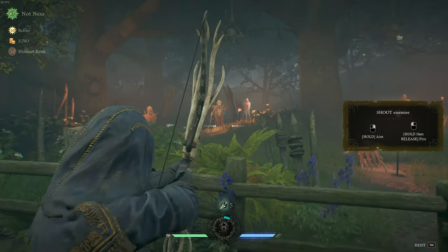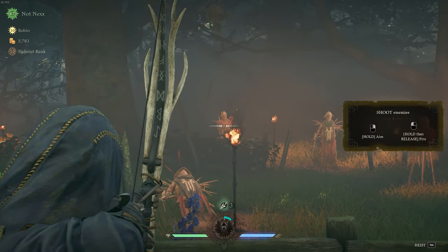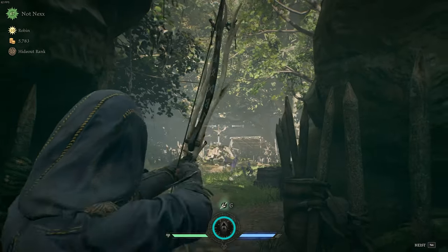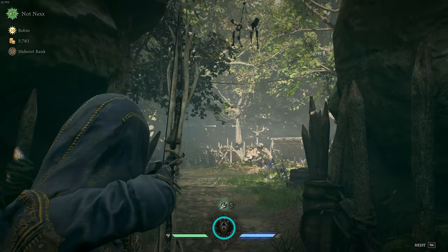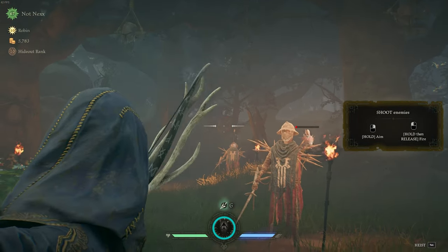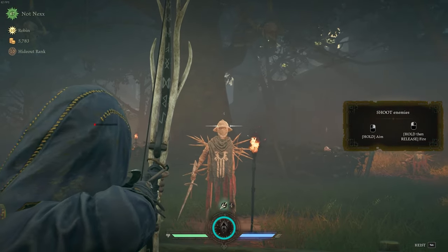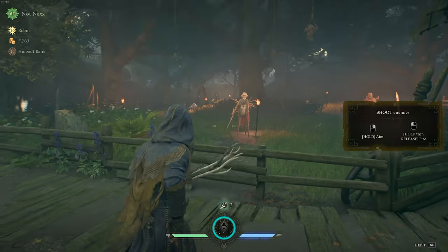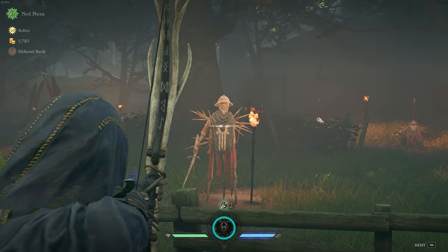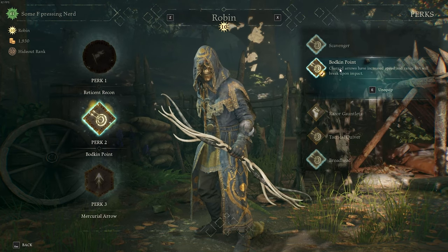Now looking at the Broadhead arrow — you're going to see a drop in the velocity. Unlike Bodkin Point, the drop is visible and you have to account for it on long shots. Broadhead increases damage on charged shots and arrows won't break, but weapon accuracy over short range is reduced and quickfire shots deal way less damage. The body shot damage is considerably higher and will help in closer range encounters, but in my opinion it's still not as good as Bodkin Point since headshots one-shot anyway — so you're better off just clicking heads.